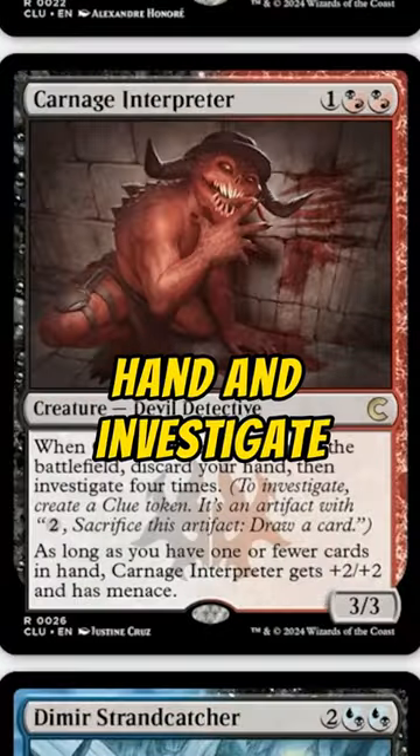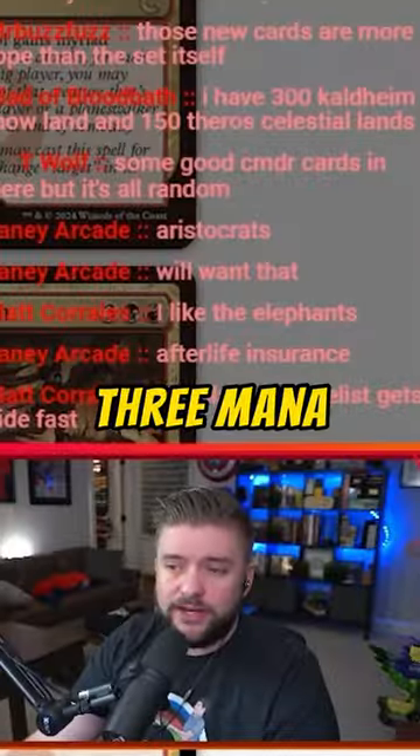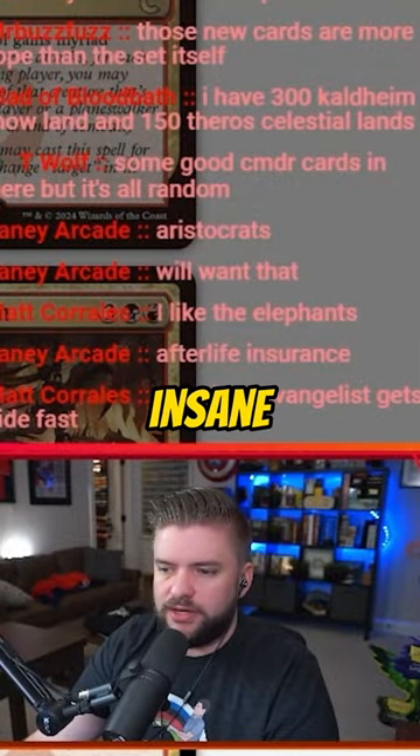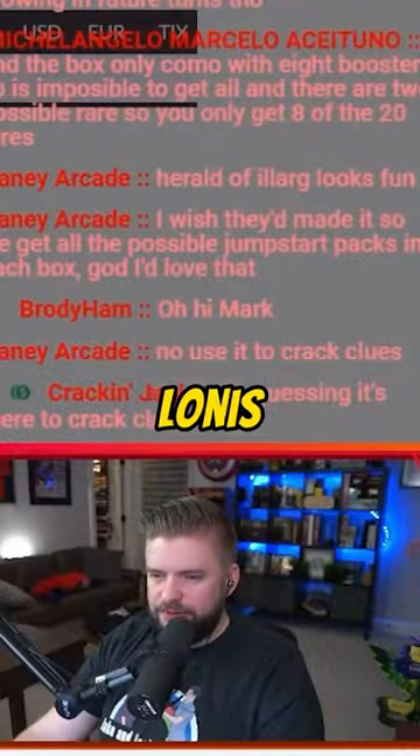This card enters the battlefield, you discard your hand, then investigate four times. If anything's looking for artifacts entering the battlefield at three mana, getting four triggers of that seems pretty insane. That alongside Academy Manufacturer — yeah, that's what I'm saying, three mana and four clues.